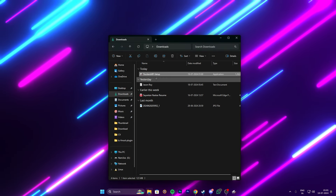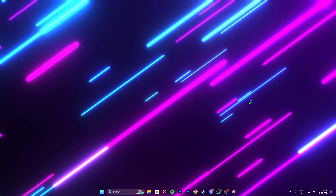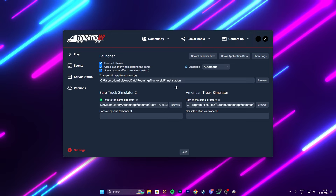Go ahead and install TruckersMP — I've already installed it so I can't show that step. Once it's installed, open TruckersMP, go to Settings, and make sure you set the ETS2 game path correctly, then click Save.